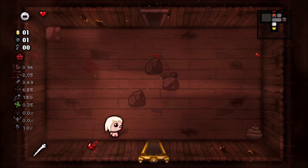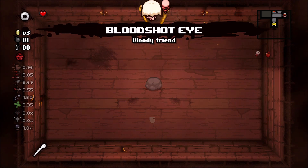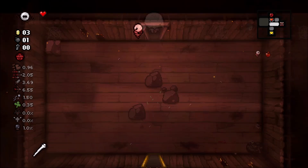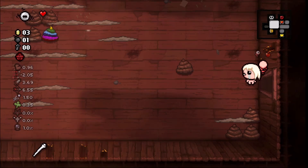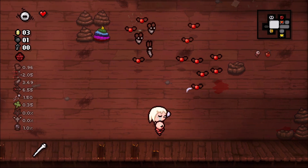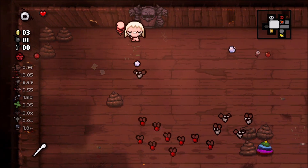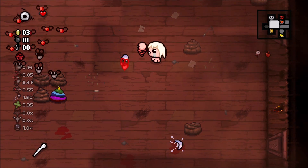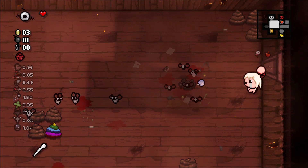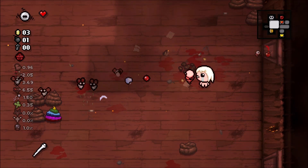Let's check our first item room here - it's going to be Bloodshot. Bloodshot's an alright item, it can help a little bit with firing, but you don't want it to accidentally hit a troll bomb or something and cause you to get hit by it.